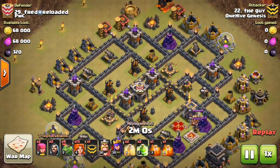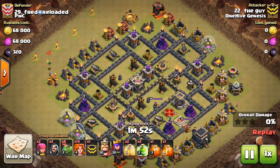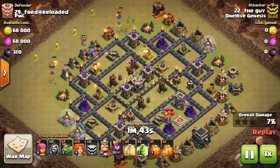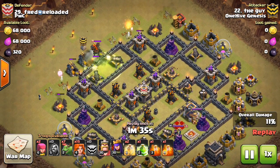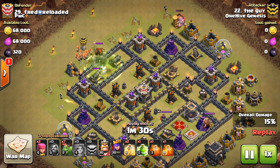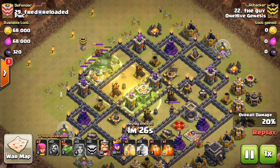So here's the first attack done by the guy — that's literally the name. He has the double jump Valk Baby Dragon combo. Not a bad plan, to be honest. I think if it weren't for the unfriendly Tesla locations there, then the balloons might have worked out and got the job done. But anyway, it drops down a few Baby Dragons just for the funnel. Not the cheapest funnel — I think people might overuse them a little bit on funnels, especially with those air defenses ready to shoot them down as soon as they move in. But it gets the job done.